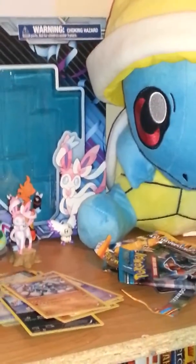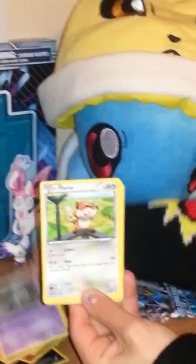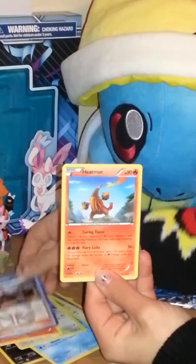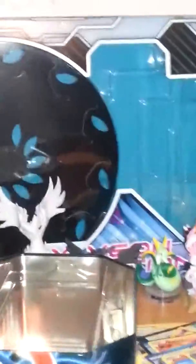Hopefully we'll get a shiny Charizard out of this Plasma Storm, which I've been looking for for a while. Here's the Plasma Storm — I love the pack art on that pack. The Lugia. Lugia's my favorite Pokemon. In the background she drew our Lugia for our channel art — still not done, but it's a work in progress. We got a Trubbish, Patrat, Frillish, Rufflet, Pansear, Team Plasma Grunt, Heatmor, Golbat, Reverse Holo Garbodor, and a Rare Druddigon. No shiny Charizard, but not too bad — a couple of holos in there.